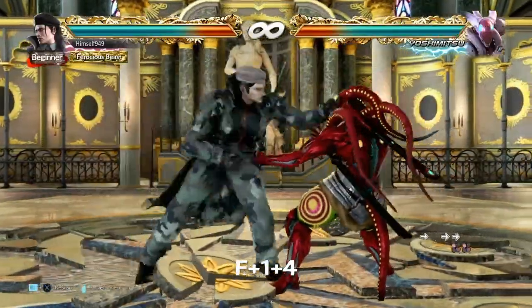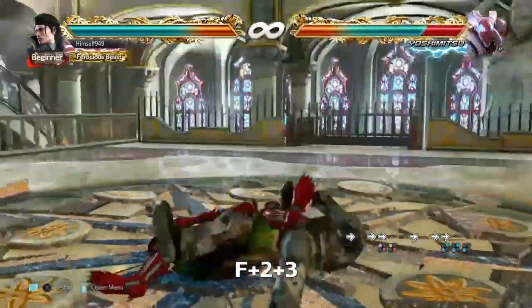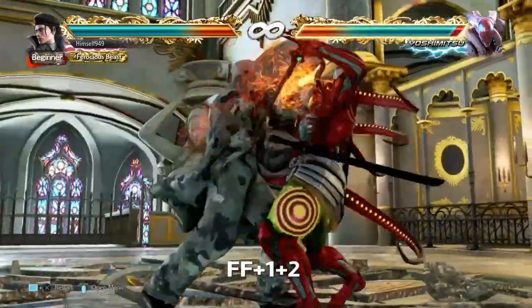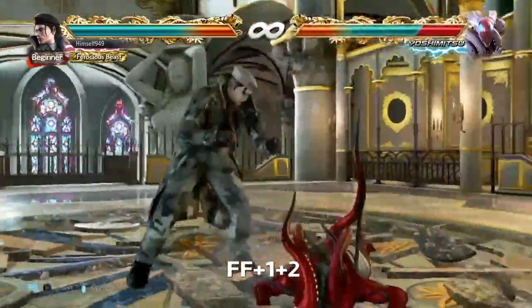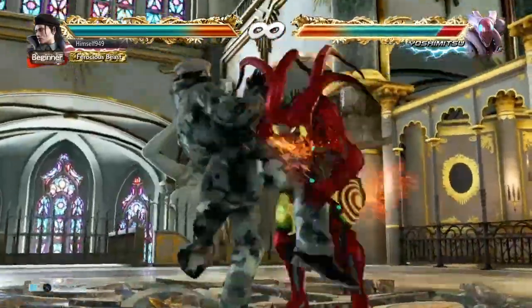Dragunov has two variations: Viktor Clutch 1, which is F1+4, and Viktor Clutch 2, which is F2+3. Now since these are command throws, they have specific breaks, and seeing as we also have Blizzard Rush, which is a 1+2 break, it means that Dragunov has a complete throw mix-up.